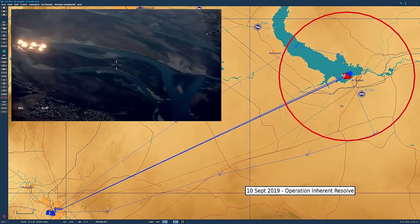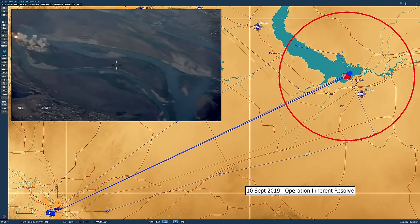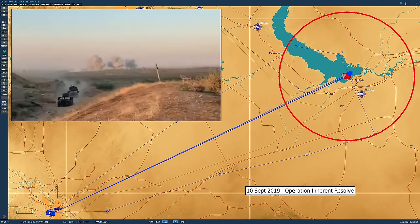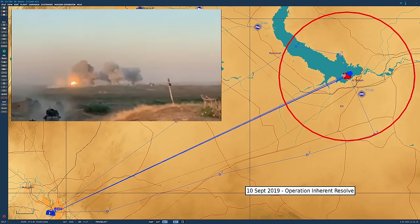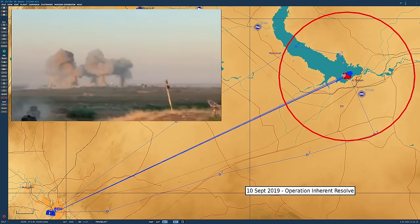Hello valued viewers, I hope you're all doing very well. On September 10th, 2019, a US-led coalition conducted airstrikes against an ISIS-infested island in Iraq in order to deny what had become a safe haven for the terror group, according to Operation Inherent Resolve.